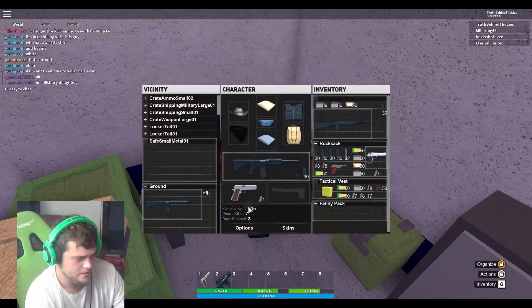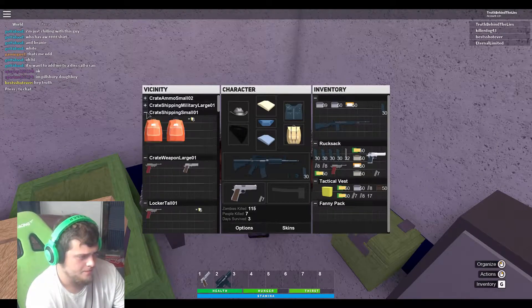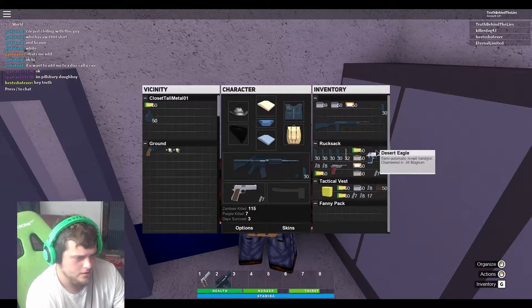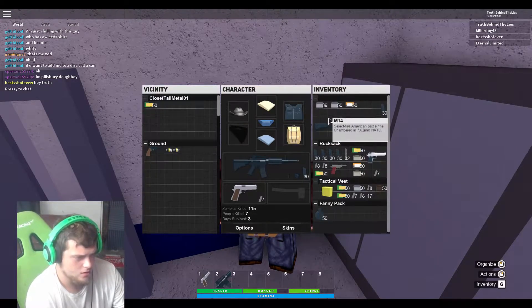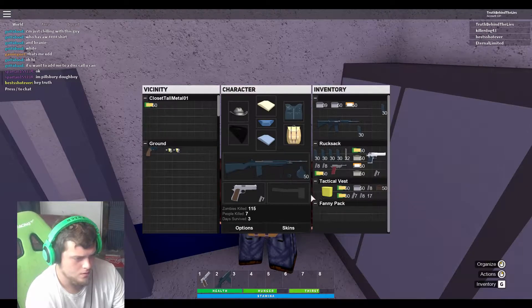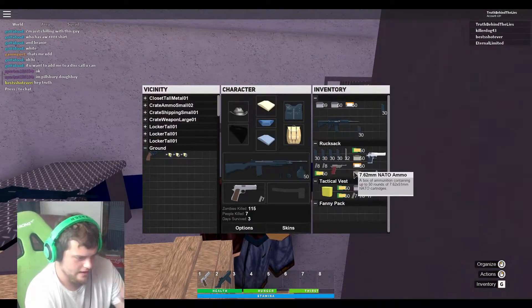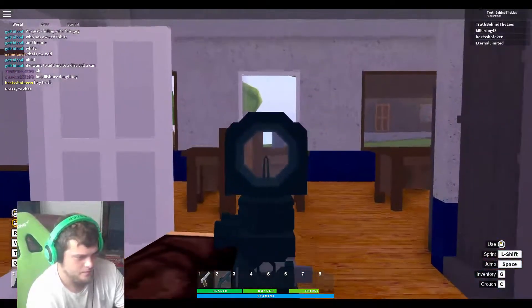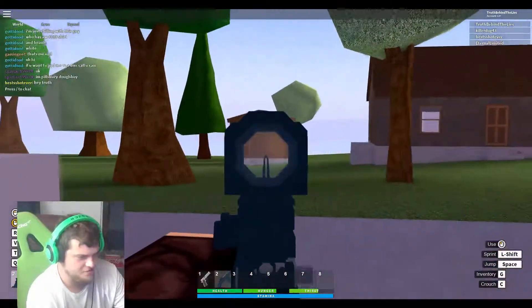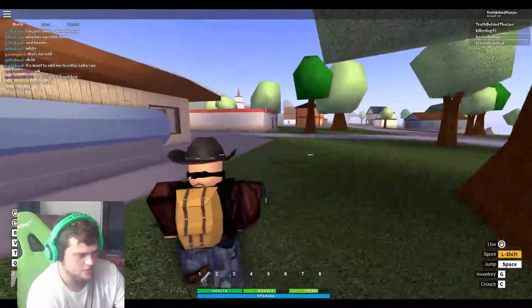I got a fore-grip. I can't put the sousat on the other one. Oh, I found a drum mag. I knew that drum mag was there. I'm not a fan of how little the sousat scope zooms in on this — almost not worth it. I still like it, I'm glad it's there, but it's like almost not worth it.